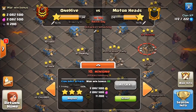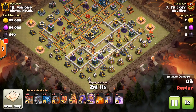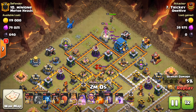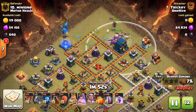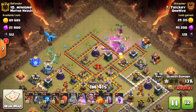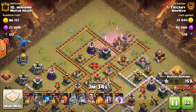Next up we have Tricky coming in on a base from Motor Heads. He's coming in with six lava hounds and a whole bunch of bat spells. This is a short one — just over two minutes. He uses the e-drag, which gets huge value on this pack. Whenever you have an outside town hall it's always a big value to take it out with the heroes — a no-brainer right there. There are a couple of tornado traps and skeleton traps going off trying to stop him but those little traps aren't going to stop the queen from taking out that town hall.